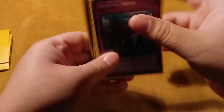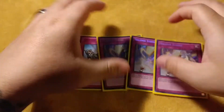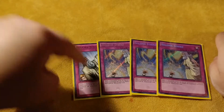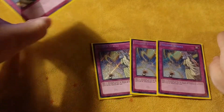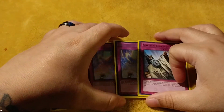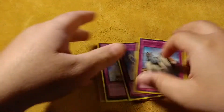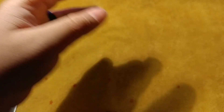Imperial Order is really good — I usually side it out depending on my matchups. I also played a Solemn Strike. I don't know why Konami brought this back, and don't worry, I'm getting my secret rare — I'm just waiting for it to get here. That's 42 cards. On to the extra deck.